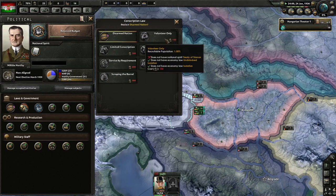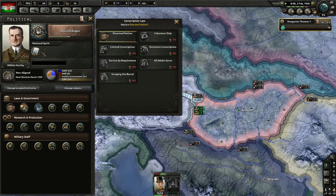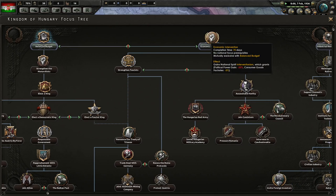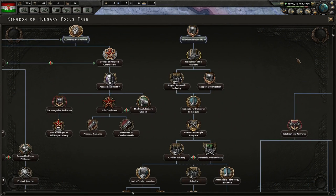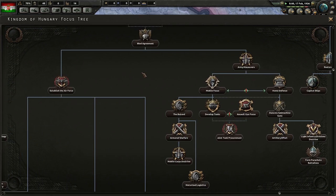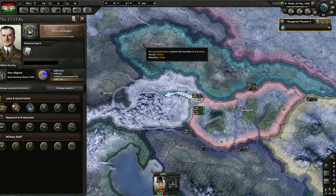We can't change mobilization law — volunteer only is allowed, and it's blocked because we don't have the national spirit, specifically the Treaty of Trianon. We need to figure out which focus gets rid of that. It's probably going to be quite a way down the tree. An 'electro-fascist king' sounds fun, but no — we'll just wait for the Balanced Budget to finish.